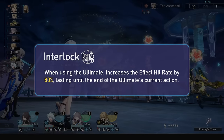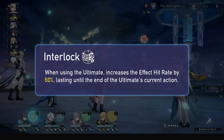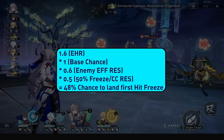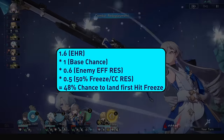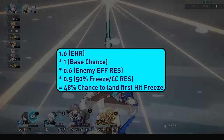Freezing out of turn allows you to cancel enemy actions before they strike or stop their second attack if they have two chained together. If enemies have some freeze resistance or crowd control resistance the chances drop a big chunk, but the chance increase combined with the effect hit rate increase makes his chances not too bad even versus those enemies.